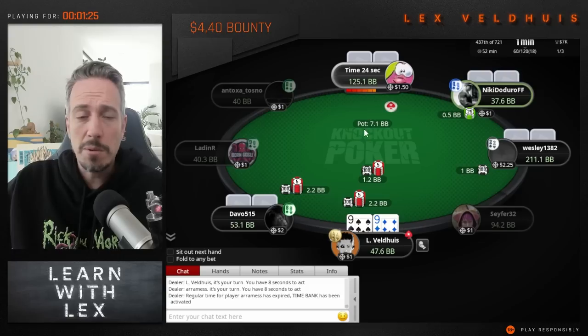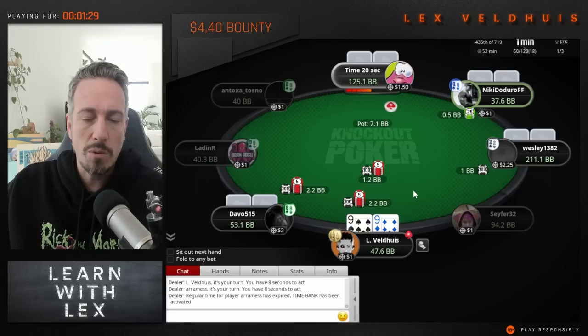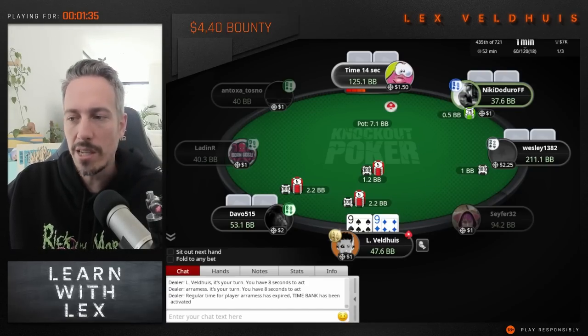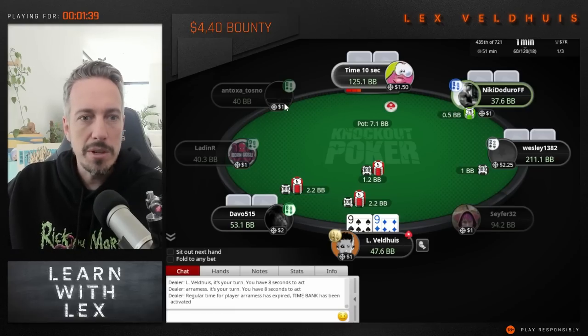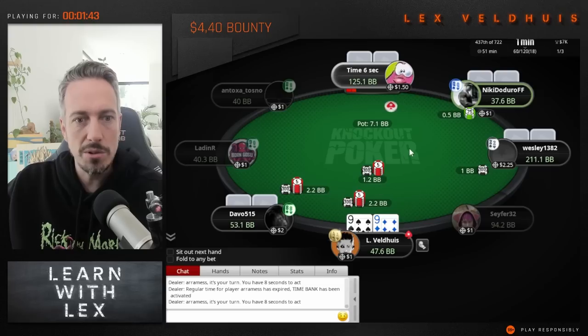We have pocket 9s, it's 50 big blinds, we're going to raise. Anytime we raise or want to play a hand in a bounty builder, we make a customary scan of the table. This is a good idea even if you wouldn't normally raise a hand from this position. There could be somebody with 0.7 big blinds — normally you'd fold jack-suited here but this might be a good time to call or do something else.